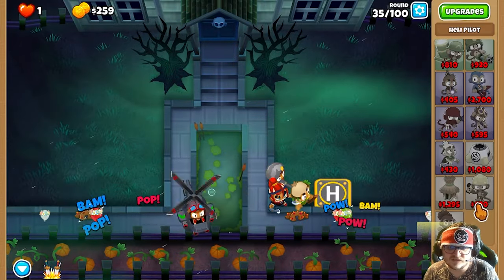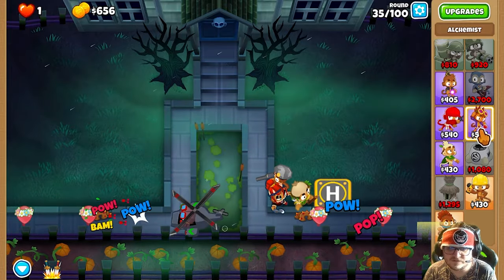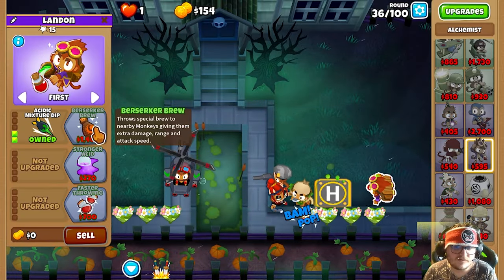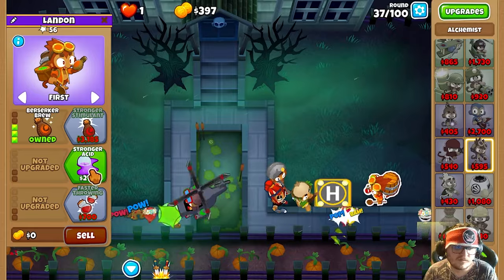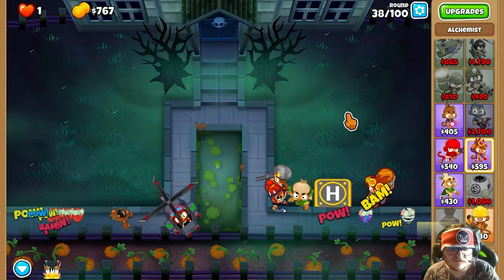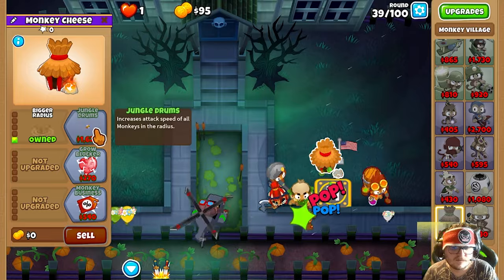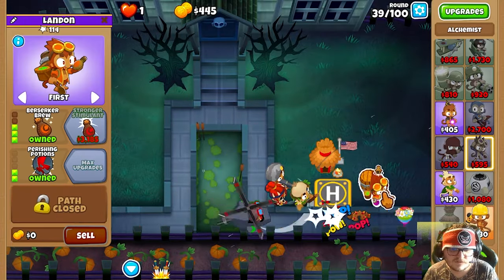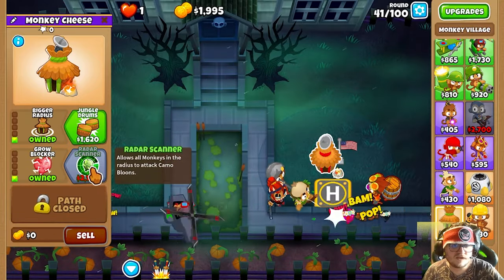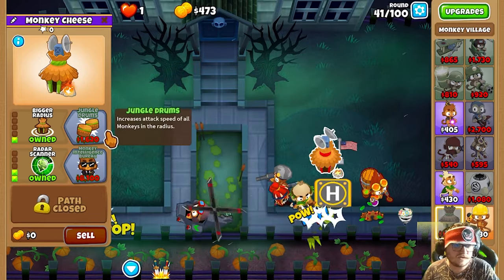Next we're gonna get the Alchemist and make sure it only hits the Helipilot. We're gonna get Top Path and we're gonna get Pershing Potions. Next we're gonna get the Village — everything should be in range. And now we have the Raiders Cannon.